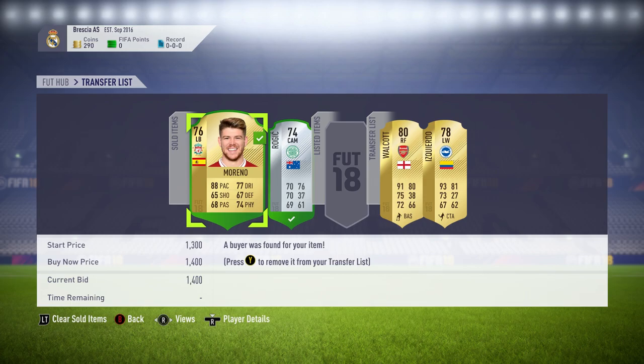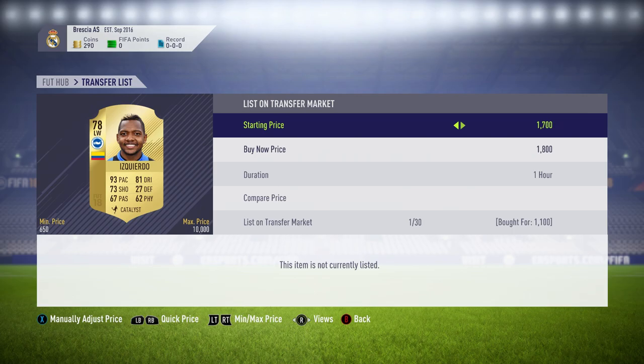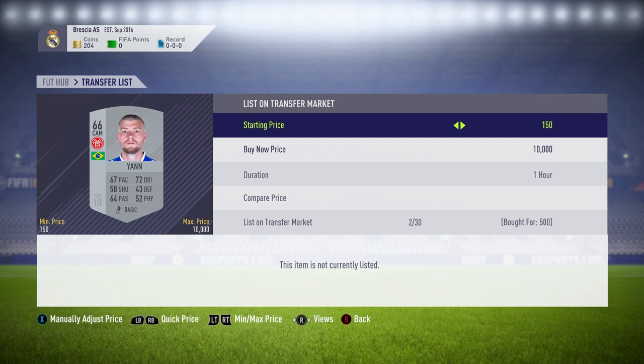When we come back, two players have indeed sold — the Moreno and the Celtic cam. We then go and get a Walcott at right forward for 1.5k, listing him up for 2.2k. We also get a Guardo with a catalyst for 1.1k that we can list up for 1.8k, and we list him up as well.